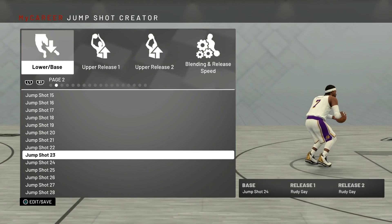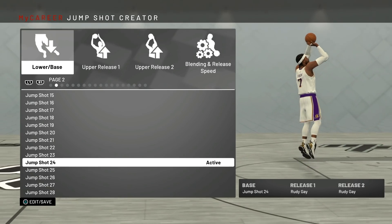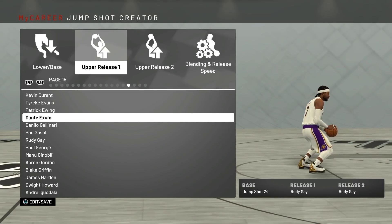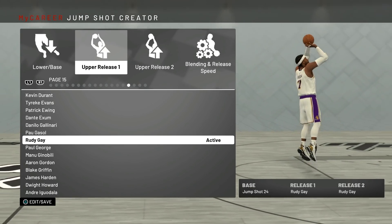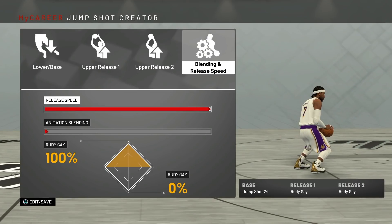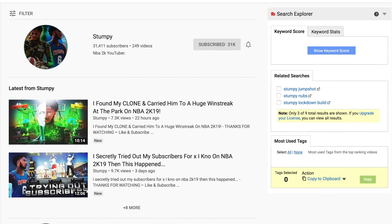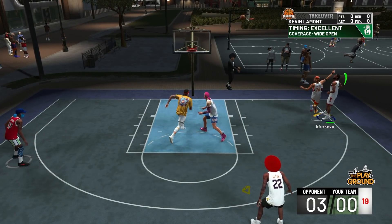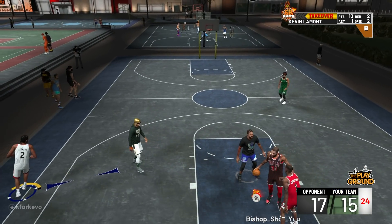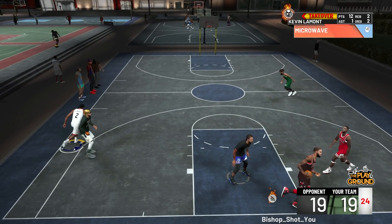For the second jump shot I'm using Set Shot 24. This is another popular base for lockdown defenders because the green light window is way more forgiving than some other bases. Releases are personal preference — I went with Rudy Gay for both release one and release two, and this time I made the release speed 100. Stumpy and a few other notable lockdown defenders have used this exact jump shot, and to me it's the best jump shot I've ever used on this build. As you can see on the screen, I'm hitting a lot of my open shots because not only do I have an easier green light window, but my bronze Corner Specialist and those jump shot boosts are activating at the same time.